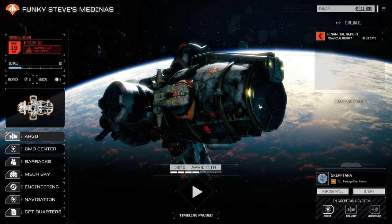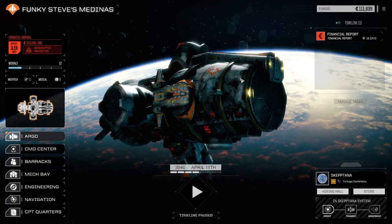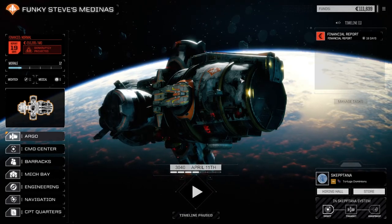Welcome back to another episode of Funky Steve's Medinas. Today we've identified a target on the planet's surface — it's a small building complex. We're going to go down and raid it.